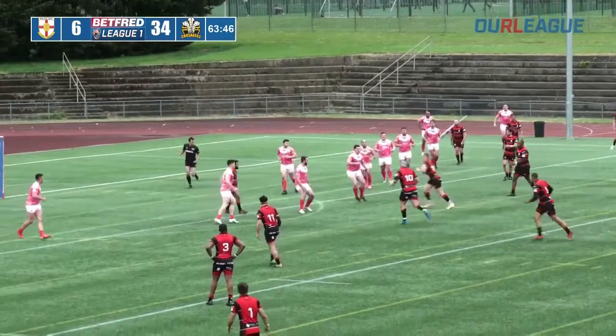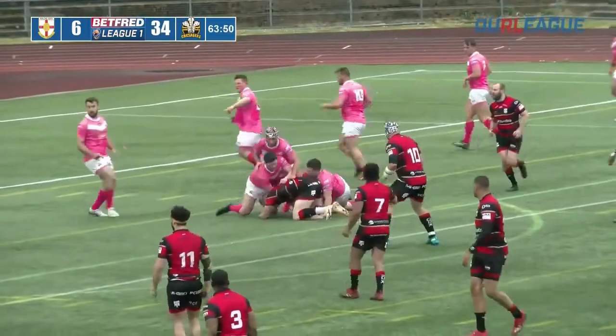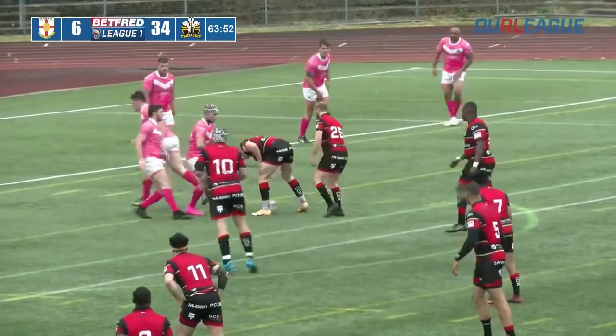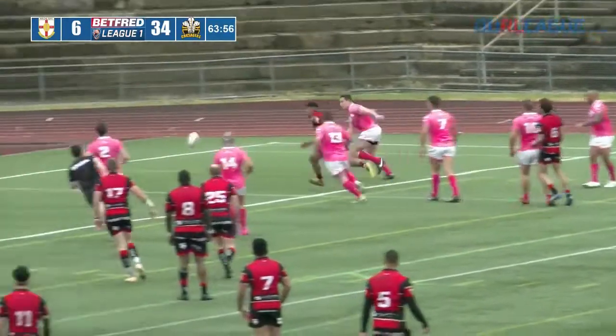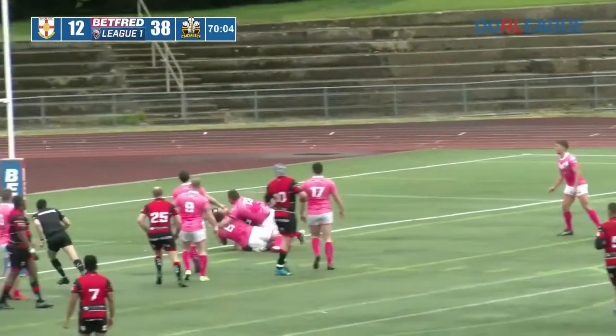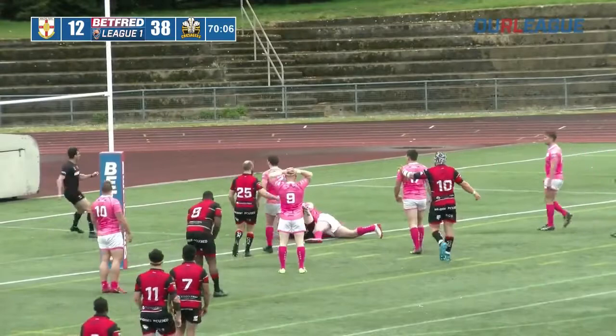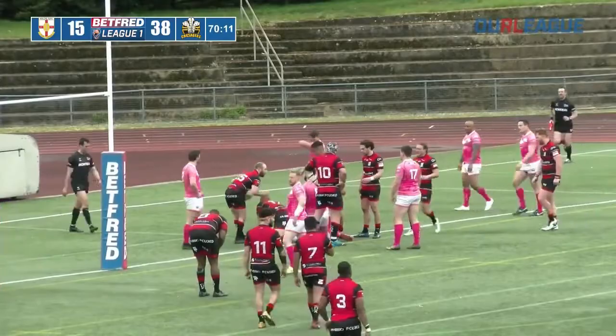The Scholars throw the ball from right to left, going infield. This is Rob Oakley who steps off one foot and takes the tackle — they've lost the tackle 10 meters short. Last tackle, what can they do? A terrific try there by Rob Oakley, it was a little bit of a second phase.